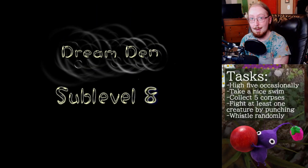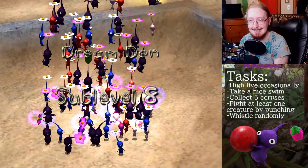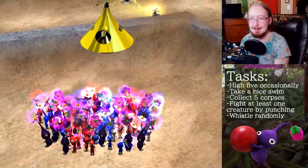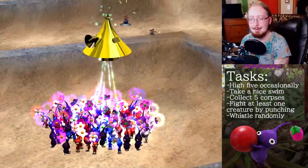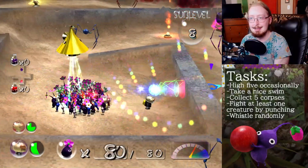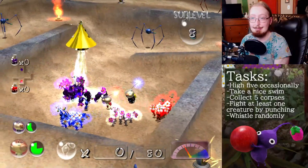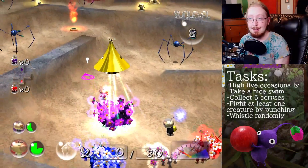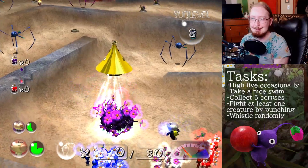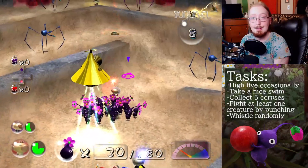Alright, here we go. Sub-level 8 of Dream Den, which means we are halfway there. I'm really curious to know how the Titan Dweevil is going to go, because I'm going to try to use the Purple Pikmin against that, and I've never really tried that — it's usually just been yellows. Hello everybody, welcome back to another episode of Pikmin 2.